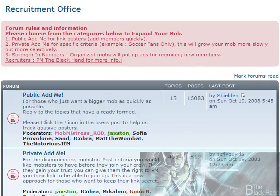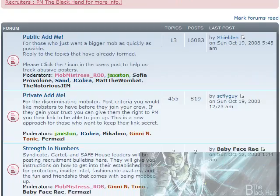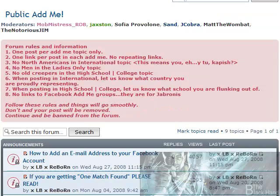Then you come down the page to the Recruitment Office. You'll notice that on all these pages there are instructions and rules — make sure you read those and follow those carefully. So what we're going to do is go to the Public Add Me section.